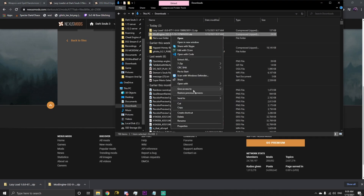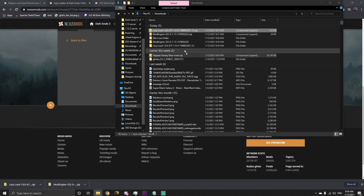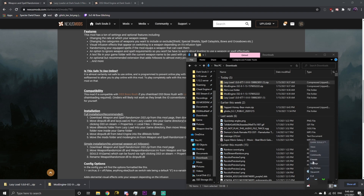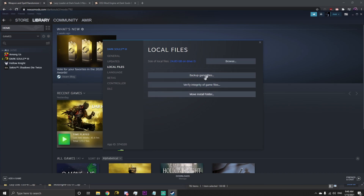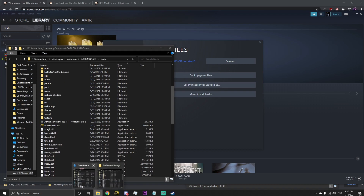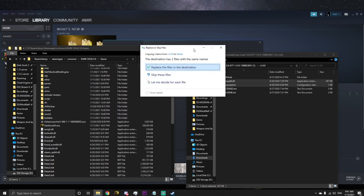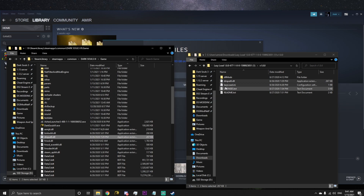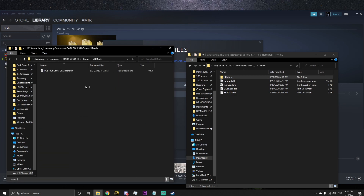Simply open up both of those mod pages and download them. Then open up the folder they downloaded to and unzip them. Now you'll need to navigate to your game directory. You can find this via opening up Steam, right clicking Dark Souls 3, clicking Properties, Local Files, Browse, and then clicking into your game folder. Navigate into lazy load, move dinput8.dll, lazyload.ini, and the dllmods folder into your game directory. Dllmods is where we will put our weapon randomizer mod and mod engine to be loaded at the same time by lazy load.